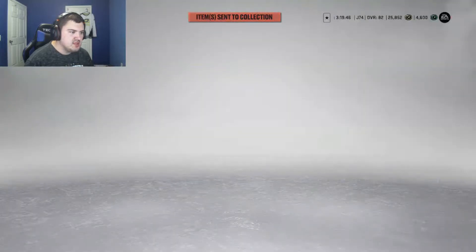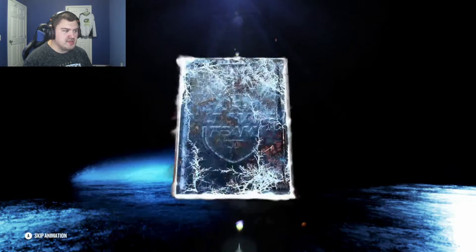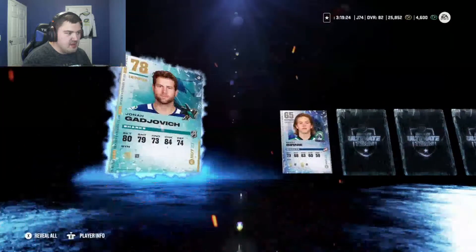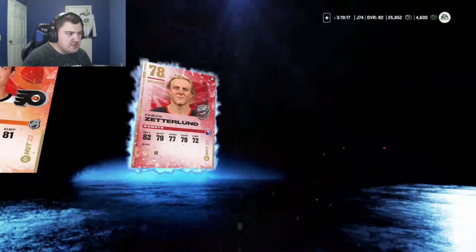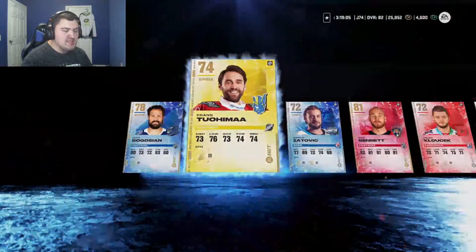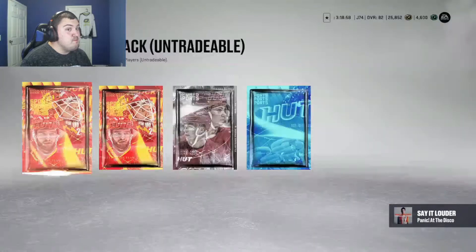Let's go to the players pack — 10 items, at least five players, at least one gold. Zach Bogosian — not gonna make the squad, I'd rather have Drysdale. Sam Bennett — he might make the squad. I gotta remember who I have on my fourth line. Stevenson's my fourth line center currently, I think he's at 81. Very slim chance Bennett makes it. The rest in the high 70s I don't believe will make it. Yanni Gourde — same thing, he might make it, might not.